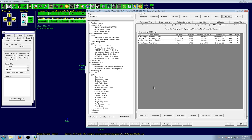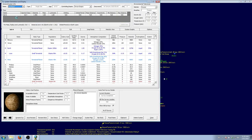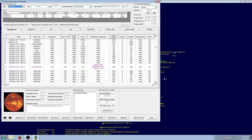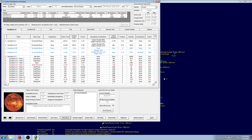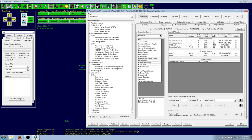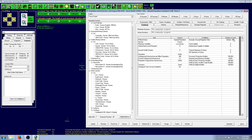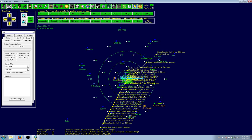Southport has found an anomaly — Southport A8, Moon 3. We found an unusual magnetic field. Let's build a colony — it's going to have to be an asteroid colony, but let's see what's there. We get... Biology and genetics. Worthless. Any minerals? No. Scrap it — don't need it.